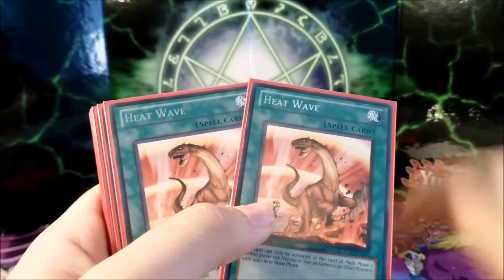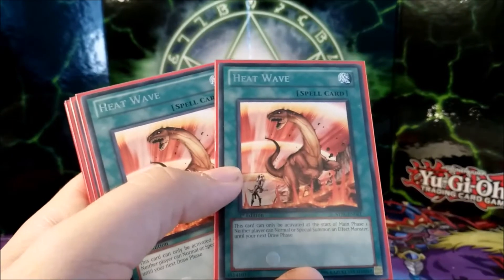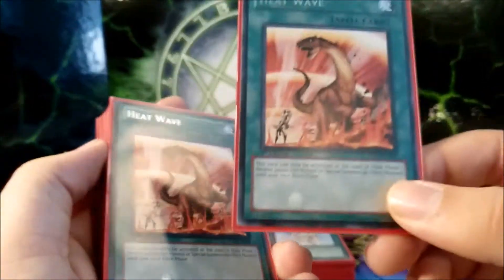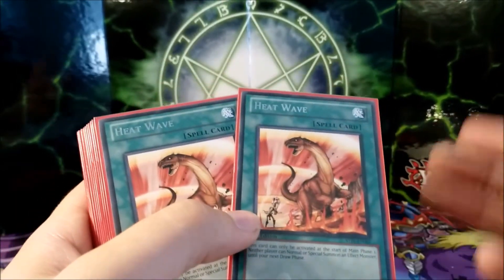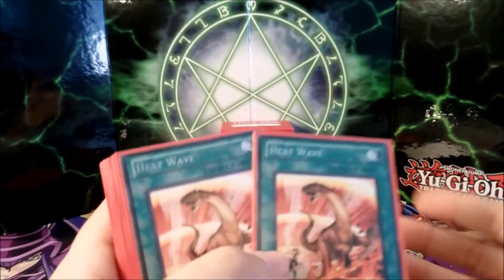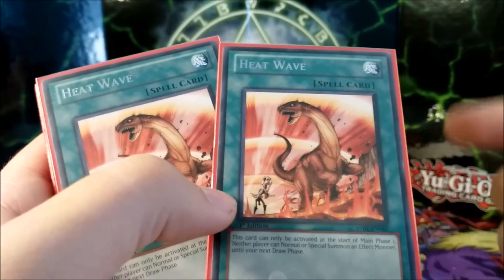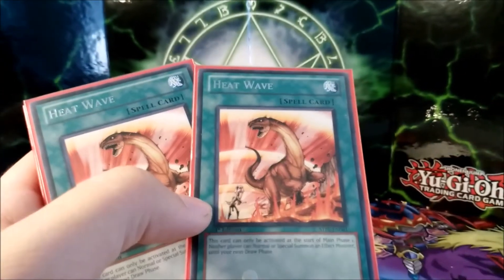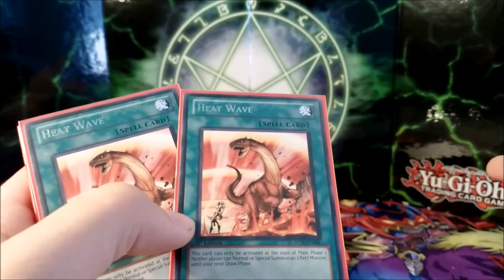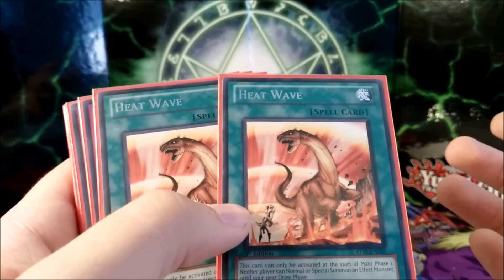Two Heat Waves. This card is worth a lot of money — it's only been printed once or twice since Star Strike Blast, making it about a $15 Canadian rare. I only have two but if I had three I would put three in this deck. Heat Wave is great because you do not care about normal or special summoning effect monsters with this deck, and this stalls your opponent for a turn or two. Against Cosmos this was pretty useful because the opponent couldn't use the Cosmo effect when sent to the grave to banish and special summon — it stopped them during my turn, and during their turn they couldn't summon on the field either, so they couldn't attack. Very useful against any deck that special summons.